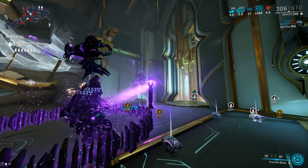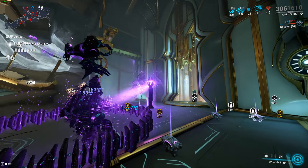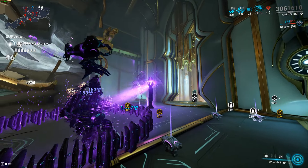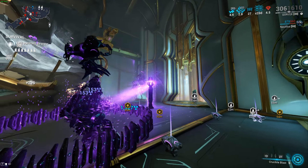The primary weapon is where I have two different options. The first is the Nataruk, which everyone should be able to get. The Nataruk build has Galvanized Chamber, Vital Sense, Prime Cryo Rounds, Malignant Force, Prime Shred, Prime Bane of Orokin, Critical Delay, Hunter Munitions, Vigilante Supplies, and Primary Merciless. This build works really well. It does have infinite punch through so it doesn't benefit too much from the passive, but it is a really good weapon because you're going to be punch-thruing a lot of enemies lined up by Containment Wall.